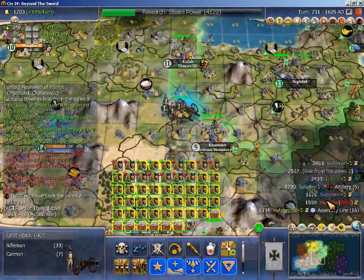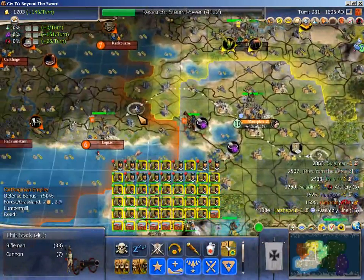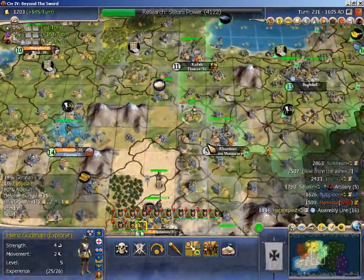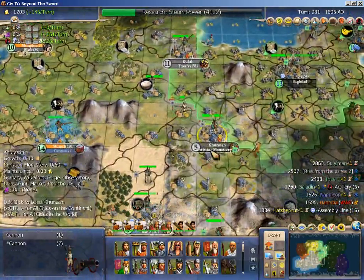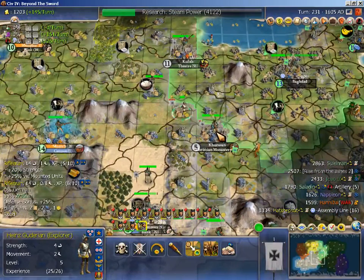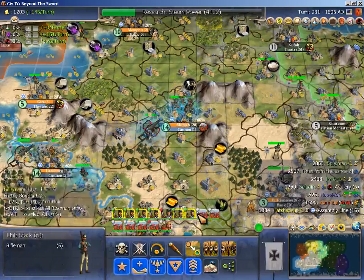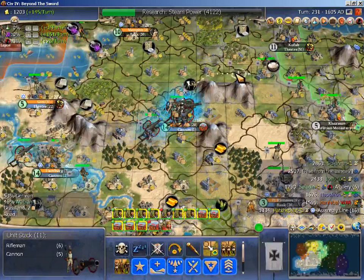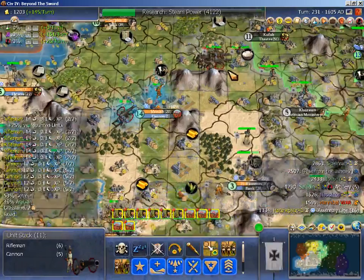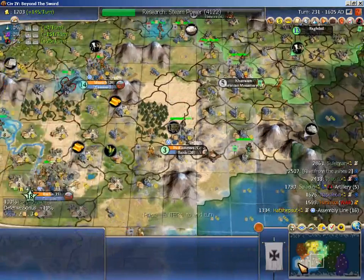Now it's time to turn our attentions on the dogpiler. He's already thrown away some forces against us and this won't be nearly as hard fighting as it was against Arabia. Our new rally point is this city. I want a fast capitulation of Hannibal if possible. We'll combine these guys up and then the rest can head over there — let these guys heal up with the super medic.